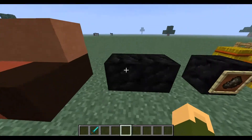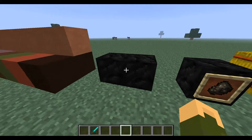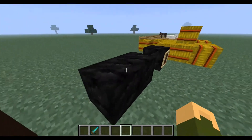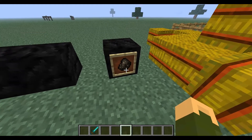They've also added a coal block. This powers a furnace for the amount of time that nine pieces of coal would. It's also quite a nice decoration. And we have a new texture for charcoal.